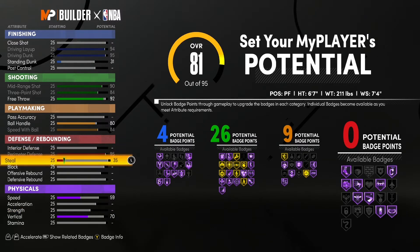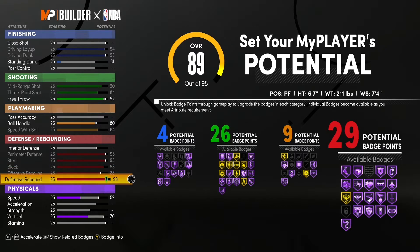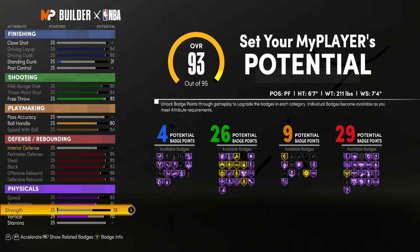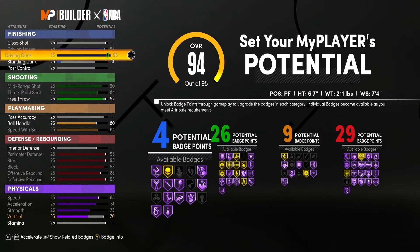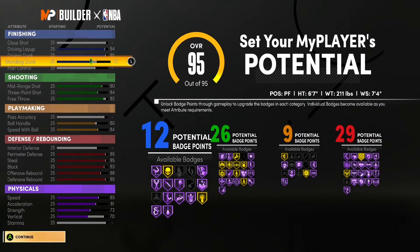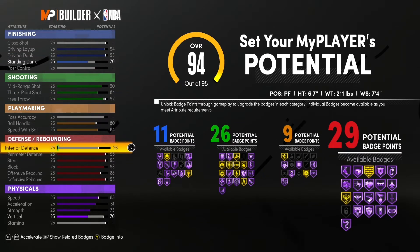It's almost impossible to make every shot you shoot, but you need to get as close to it as possible. For defense, you want nearly 30 badges — we're gonna get 29 on this build. Only nine playmaking, because we're gonna rely on our point guard or our guards to really iso up or create offense for the rest of the team.